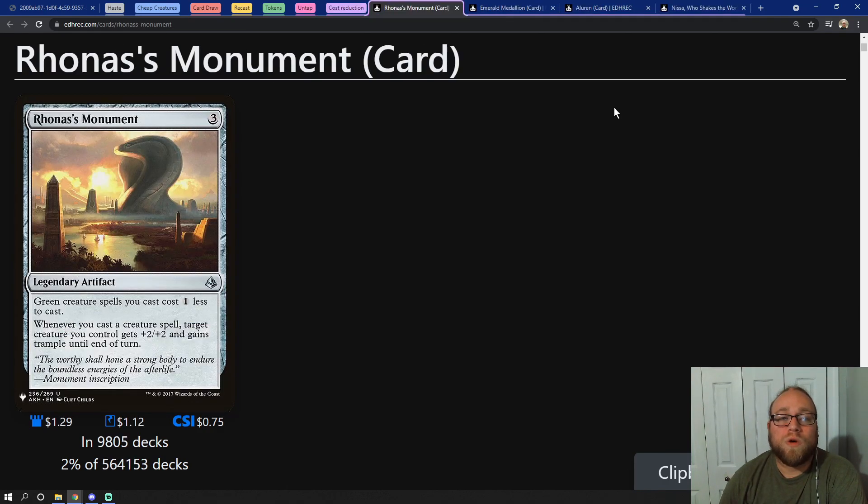We won't always be able to cast just a one drop spell, so we want to try and reduce the cost of some of our spells. One of the best ways of doing that is Rowan's Monument, a legendary enchantment that allows us to cast green creature spells for one mana less, and then whenever we cast a creature spell, target creature we control gets +2/+2 and gains trample until end of turn.